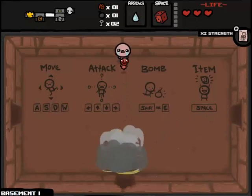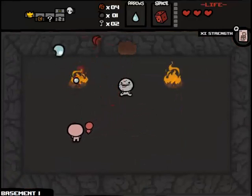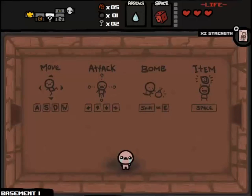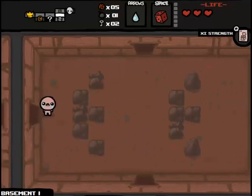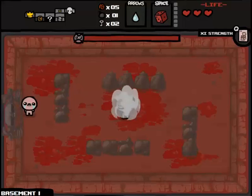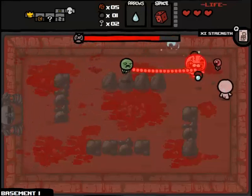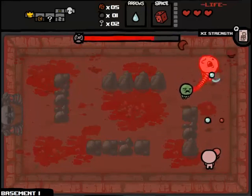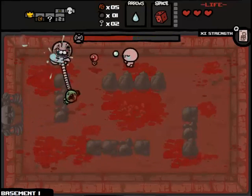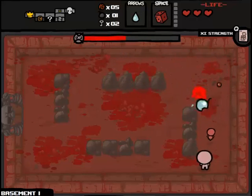Items in the secret room that are on a pedestal you can re-roll as well for other secret room items. So if I had gotten the unicorn horn, I'd pick it up, put it back down so the unicorn horn is now out of the pool, then re-roll it and have a chance for something like wild liver, spider bite, or other items that appear in that room. Now that I've explained the D6 mechanics, hopefully you know its potential. D6 basically gives you another shot at getting a good item. It takes three rooms to charge, so you can often re-roll items multiple times.